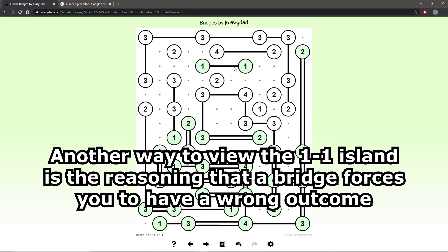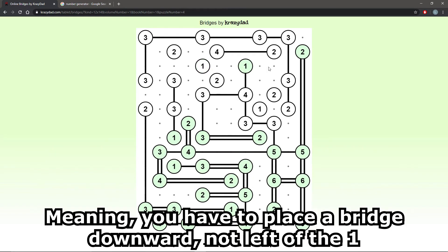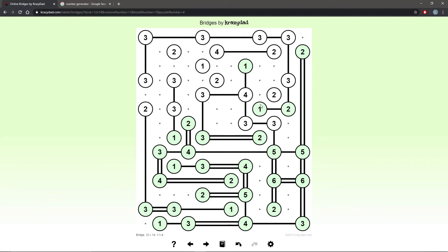1 cannot connect this way, so I'm forced to go downward. This 1 is forced to go to the side because it cannot go up, cannot go left, cannot go down. This 3 is on its dead end, so it's forced to put a remaining line. 2 in the corner — remember the 2 in the corner with another 2. Maximum is 1 line, but the other line is going to be 100% going to the left. And because this 4 is now completed, we are forced to put the remaining line upward.